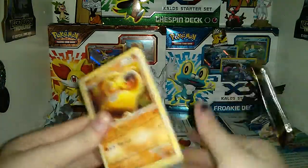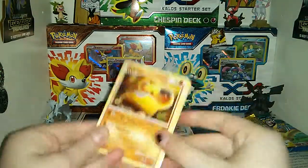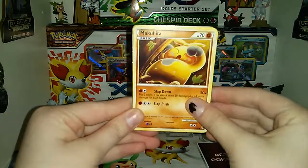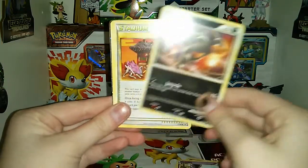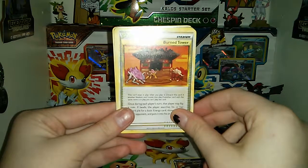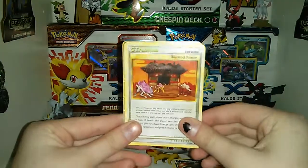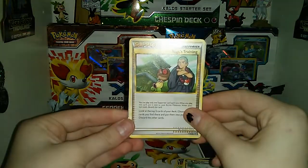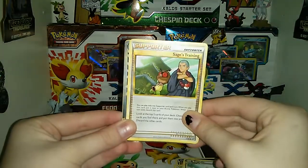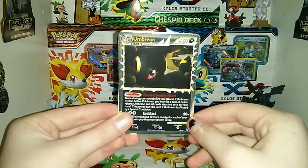Opening the HS Undaunted — I did open a few of these packs in some previous videos. First I got Makuhita, Murkrow, Rattata, Grimer, Houndour, Stadium Burned Tower, and this one actually has all three of the Pokemon that come in the set — Togekiss, a Supporter, Sage's Trainer, and it looks like we got an ultra rare prime one back here. It is an Umbreon! This is an ultra rare, that's very nice.